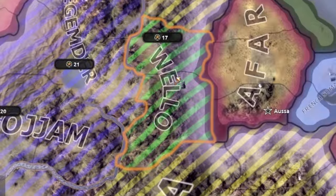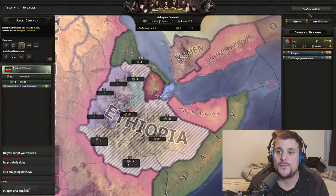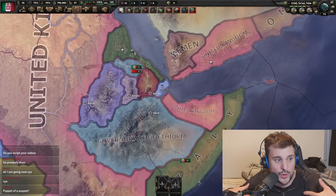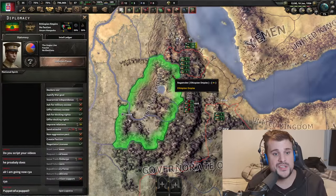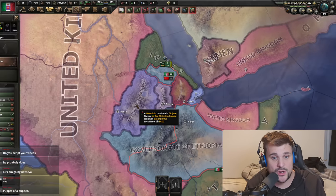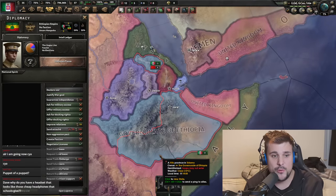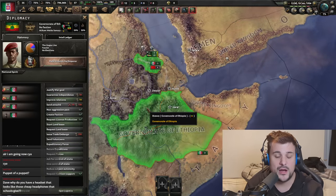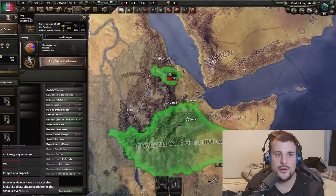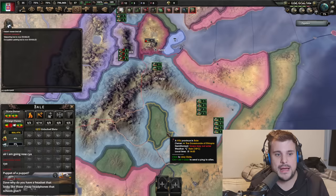There's one state we haven't made any demands for — let's find out what happens. We hit 'Submit Demands,' confirm and exit. Welcome to border gore, but this was intentional! The Ethiopian Empire buffer state is a fascist kingdom matching our ideology and is an independent nation. The Governorate of Ethiopia is a puppet state of Italy, exactly as intended.